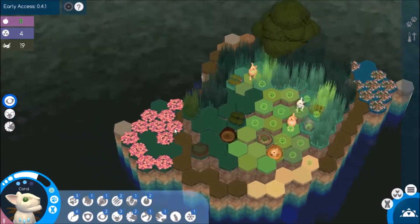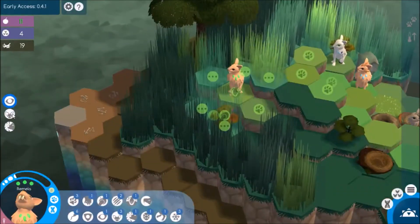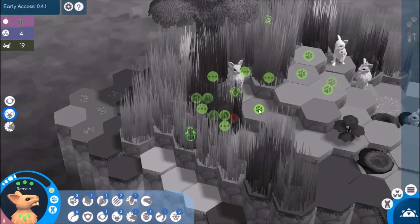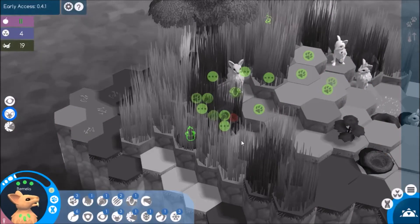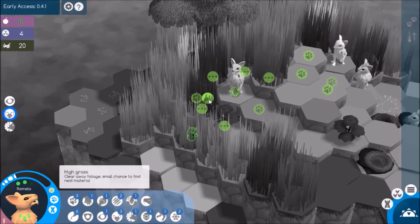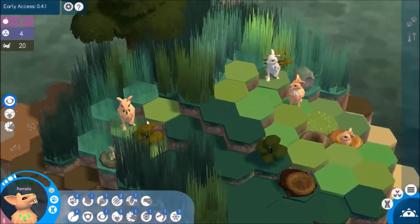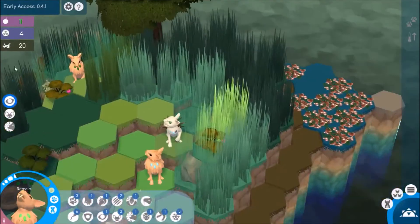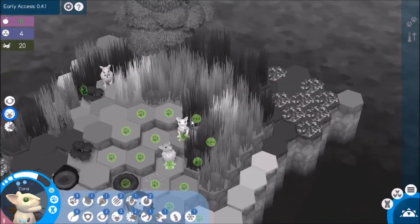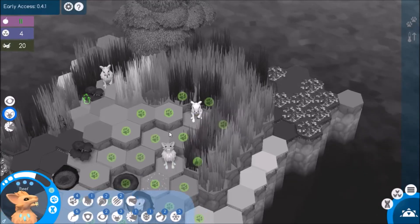Let's first start by seeing if we can't get that mole. Let's see where exactly he is — he's right here, so I've got to get around him. He's going to turn this way. Okay, should be able to get him next turn. I don't think I'm going to be able to get that rabbit though, because that's pretty far away. In fact, I don't even see him anymore — it went underground. Oh, that stinks. Well, maybe he'll come back up.